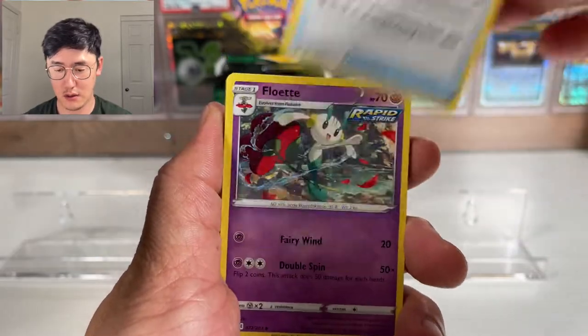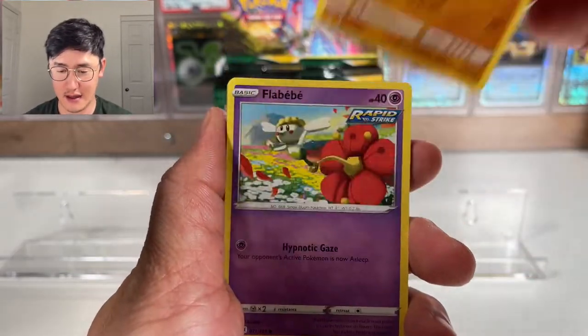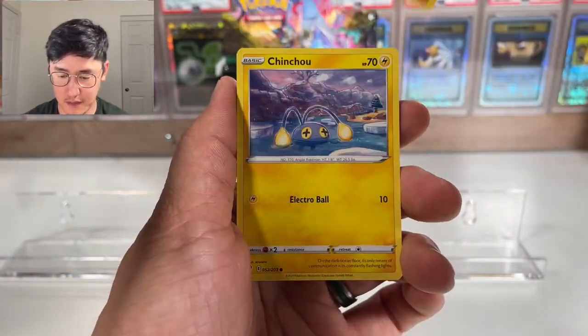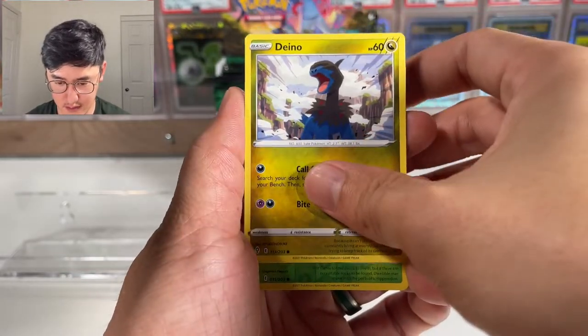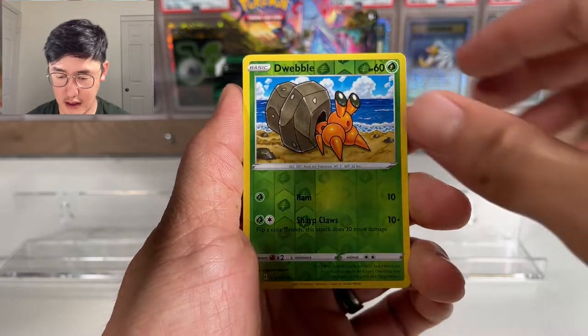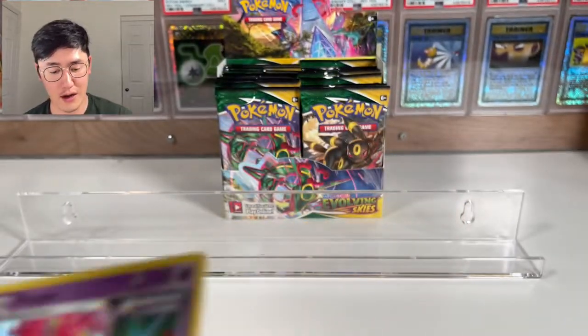Second pack: Water Energy, Scroll of the Fanged Dragon, Boulder, Flabébé, Swablu, Litleo, Chinchow, Dino, Dwebble as the reverse, and Florges as our holographic rare.